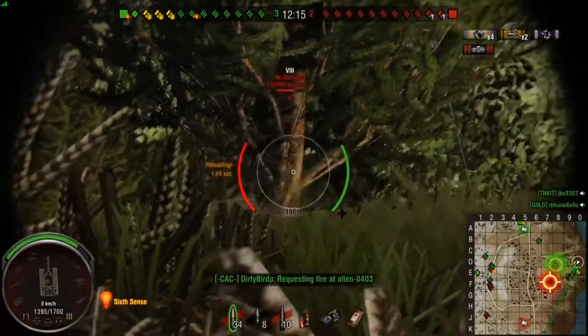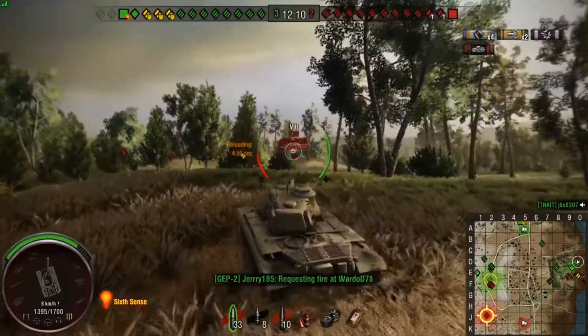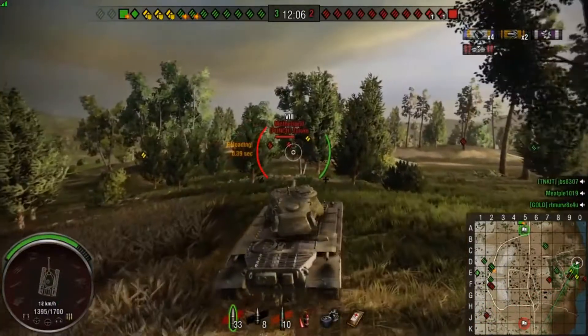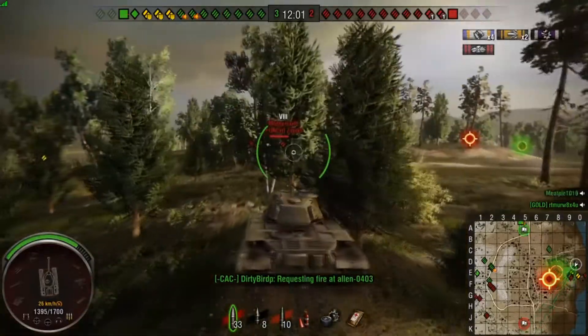It's the whole flanking, the whole distraction technique. What you're trying to do is push forward but not Rambo style — you don't want to go all out thinking you can take on every tank, because you can't. You need to use the people around you for an advantage.